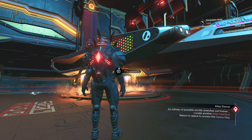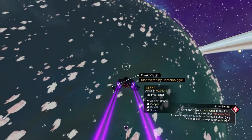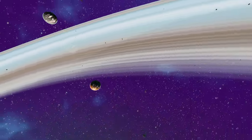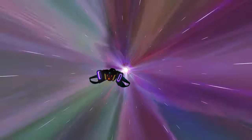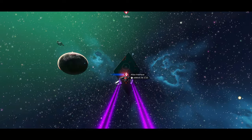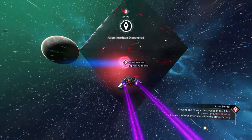I'm gonna hop in my ship — it's called the Starboard Runner — and head out to show you exactly how to do this. Pretty much it's just like your regular Atlas mission: you warp to the Atlas station. Now if you're an endgame player who accepted the guidance of the Atlas, there wouldn't be any way to go back to the Atlas unless it showed up during a community expedition or community weekend mission. This nebula is beautiful, but as you can see the Atlas interface is discovered, so we're going inside.